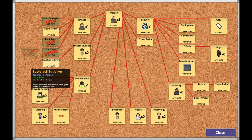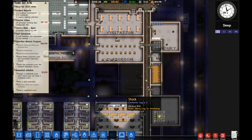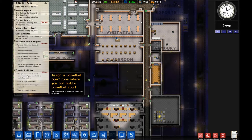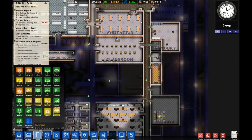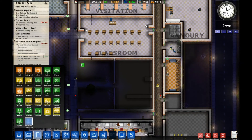Okay, so we now have the basketball initiative approved as well. What we'll do is knock off some of these objectives. The first thing to do is assign a room which will be the basketball court zone. We need ten by seven, and we need a court and spectator bench, so we'll make that back up to ten by seven.